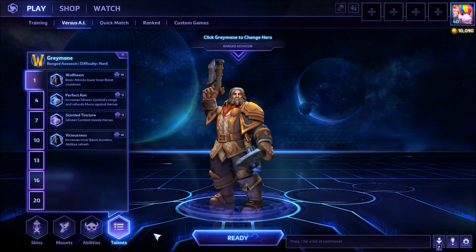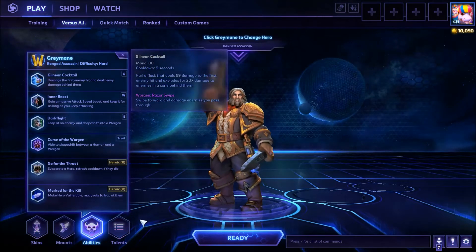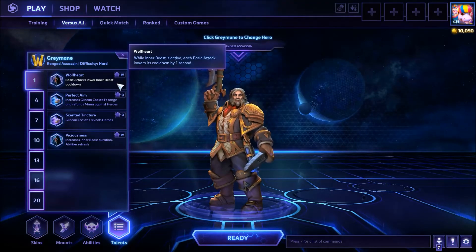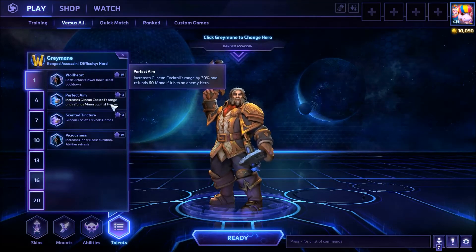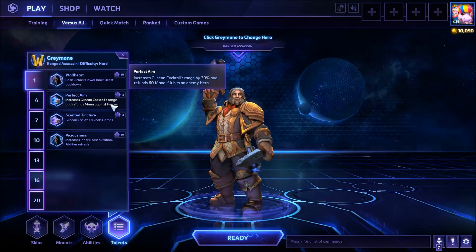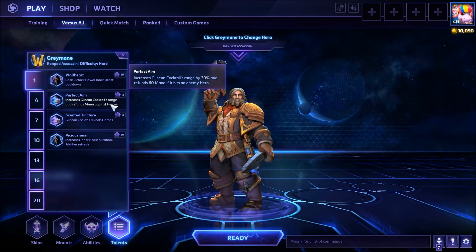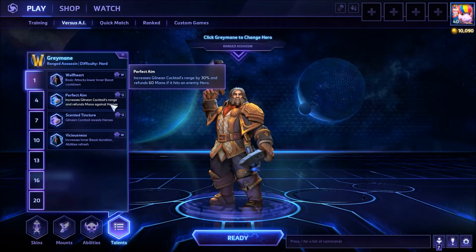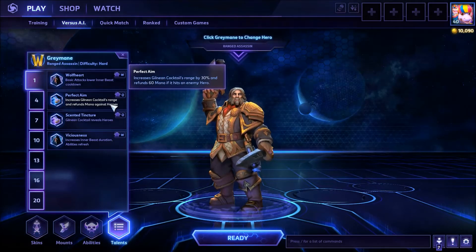Now on to the builds. There are two builds I'm looking at — I'm gravitating more towards the Q build, which centers around the Gilnean Cocktail. For the first talent, we're looking at Perfect Aim, mostly because this increases Gilnean Cocktail's range by 30%, which means you can play safer at the start of the game. The Gilnean Cocktail does a little bit of damage to the target it initially hits, and then the splash damage behind it deals even more damage. Since most people play behind their minion waves, this gives you a very nice poke — hit the minion wave or the front line and it splashes back to deal more damage to enemy heroes.